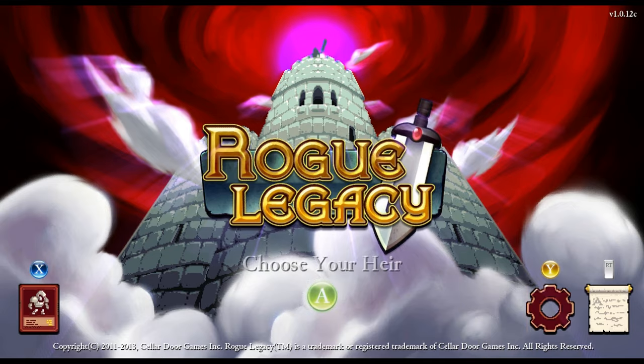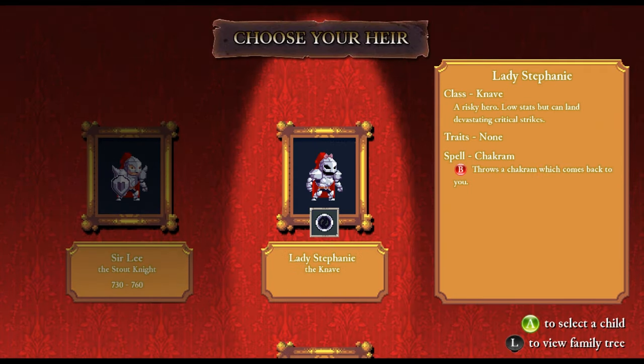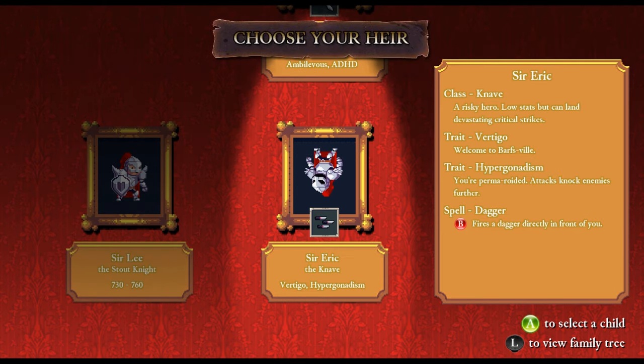It takes you back here and you choose your heir. So Lady Stephanie — her traits are that she is a knave, that's the class, a risky hero but can land devastating critical strikes. Mage bonus: you have two hands and can't cast spells properly, which I believe means you constantly cycle spells. ADHD means you move faster. I typically wouldn't choose these, but let's just show you how crazy this game can actually get.